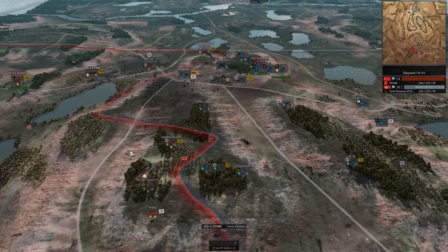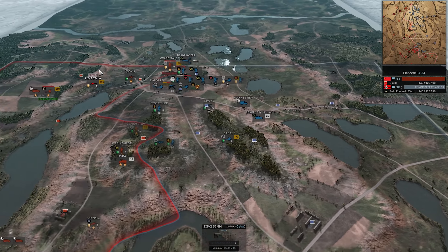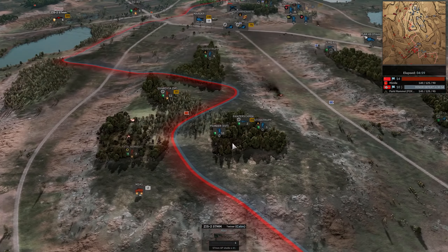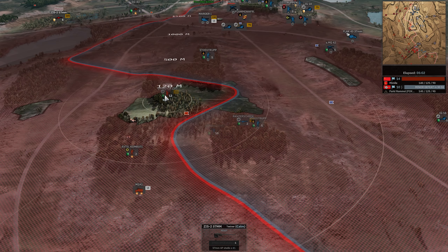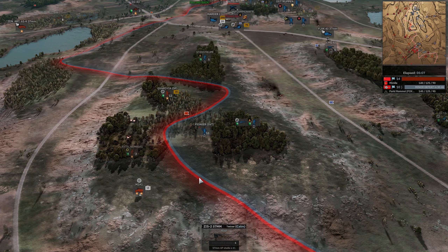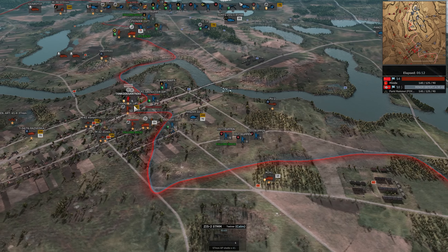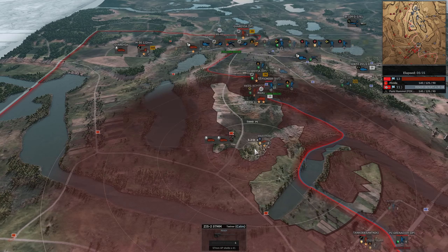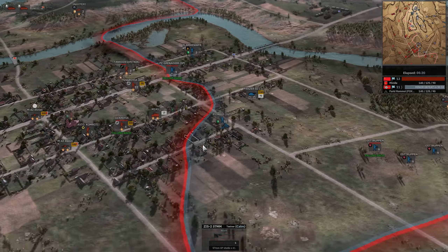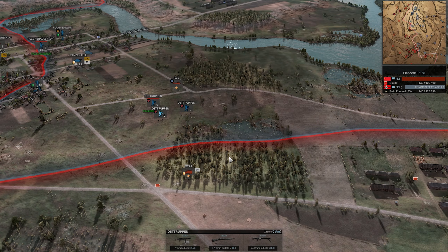A Po-2 drops out of the sky — what a cheeky play! But Mameel predicted it and moved the 122 just enough to survive the bombing strike. Farid couldn't actually see the 122; he was bombing where he saw the Razvedkador coming from, and Mameel seeing this coming moved it just enough to dodge the bomb. Razvedkador pieces do have a lot of health in terms of number of troops, so these BF-109s with their singular bombs a lot of times don't have the killing power to actually take them down in one pass. Farid holding on to the hill, but not by much.